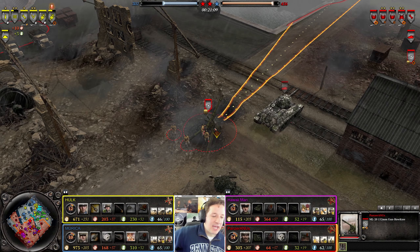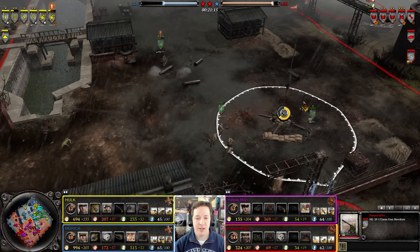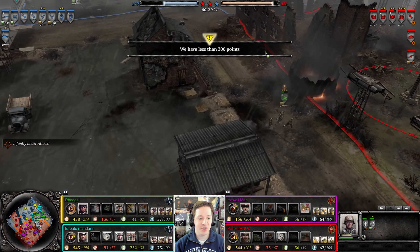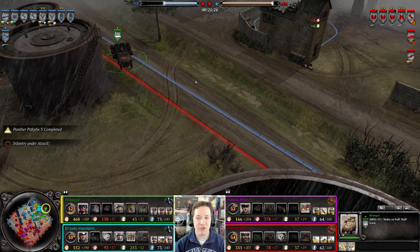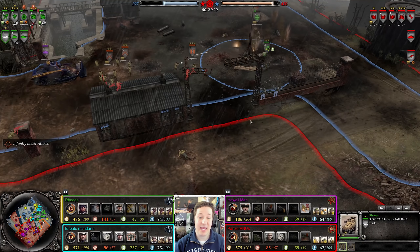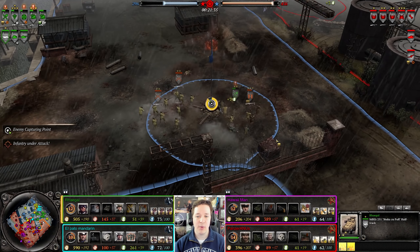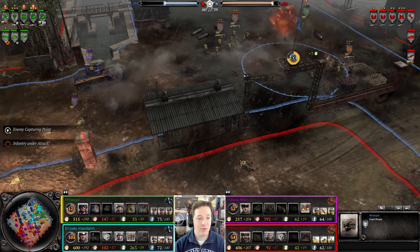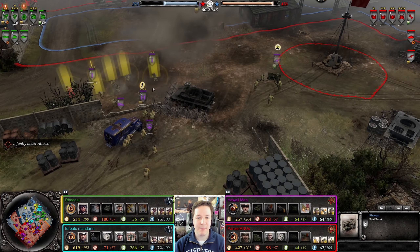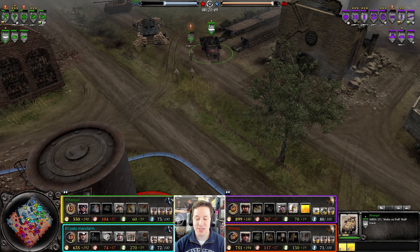There's literally nothing stopping the Allies from rushing through here — this is a big red flag. They can just rush armor back here and start killing everything, like this cache. The Stuka coming back in could get some good hits against the infantry, but it would have to be very lucky. Unfortunately it gets only a little hit. The VP-wise, the Allies are in the lead right now. The Axis are currently down quite a bit and need to do something. Middle looks like it's about to collapse.